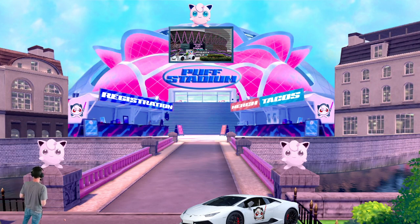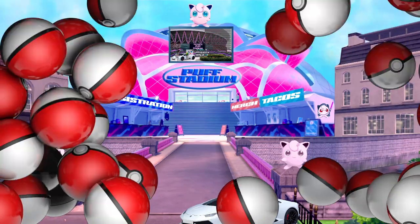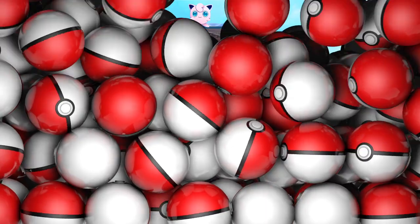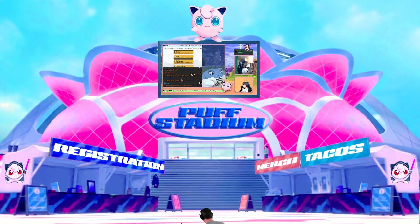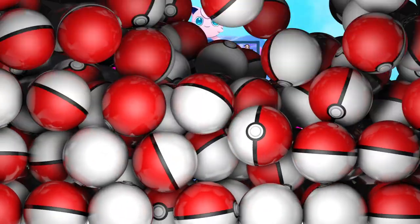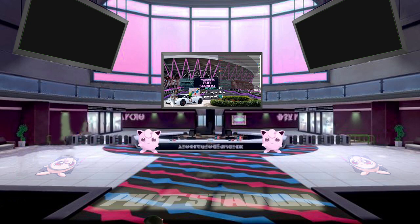Here we are again at Puff Stadium, back where it all began. The Lambo looking really good. Let's get in here, get a little closer to this beautiful stadium. Tacos, merchandise, registration — remember to like and subscribe. Let's keep going, up the stairs into the stadium.